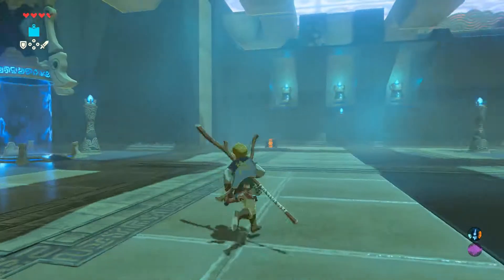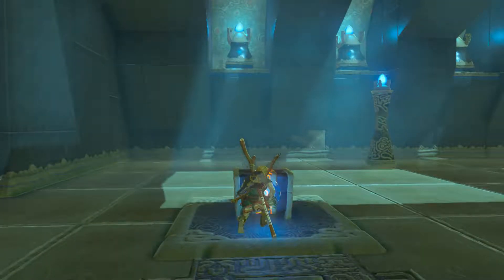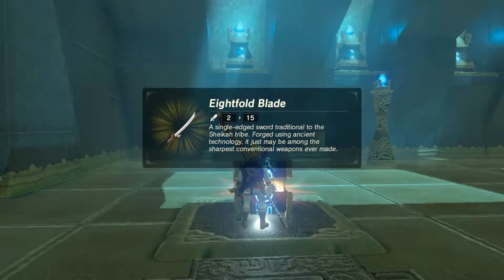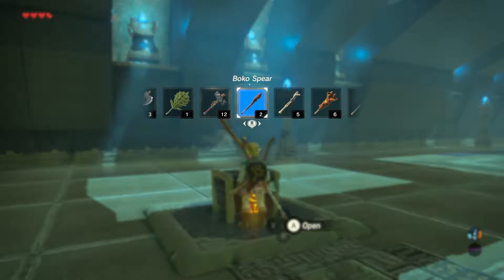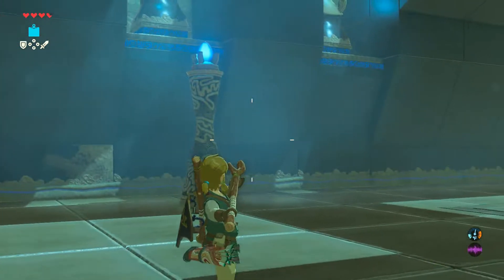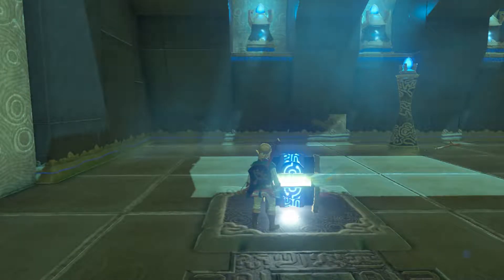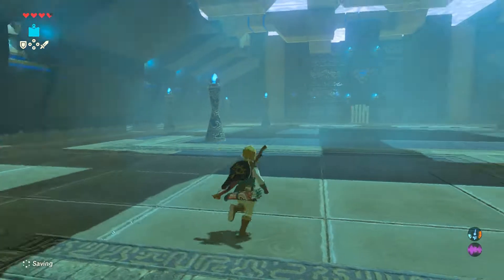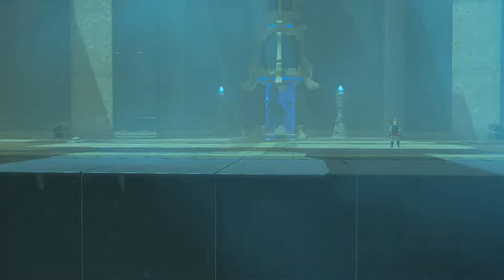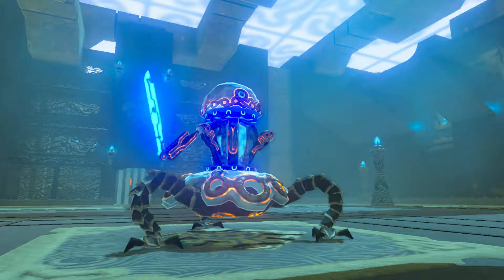Oh, it looks so cute. And there's another one over here. Ooh, a blade. Nice. And my inventory is full. They're that way. Nice. Oh, it's a little mini guardian thing.